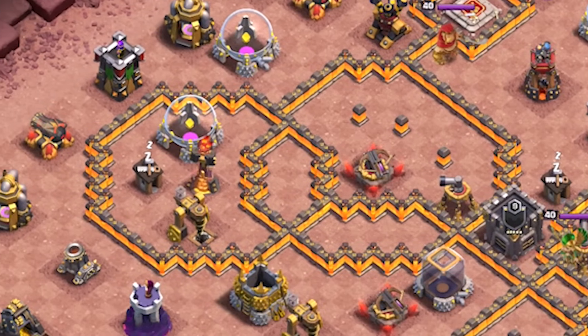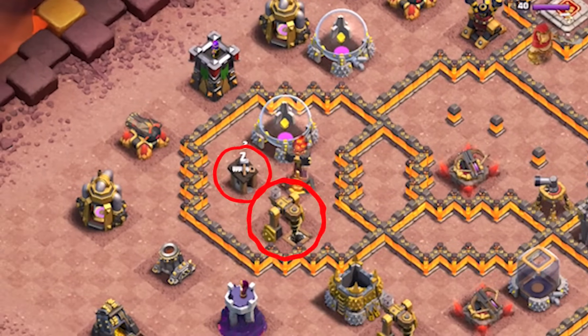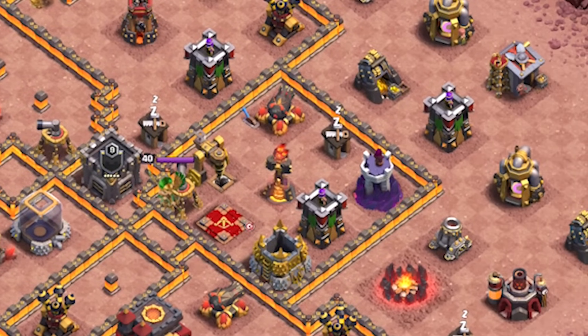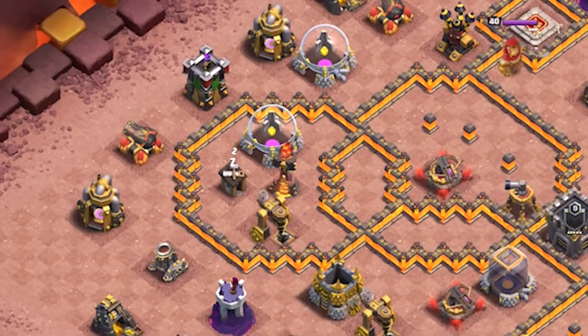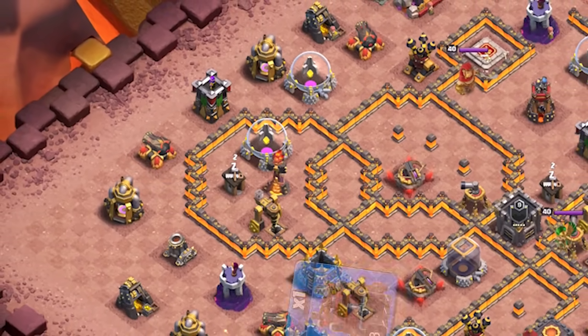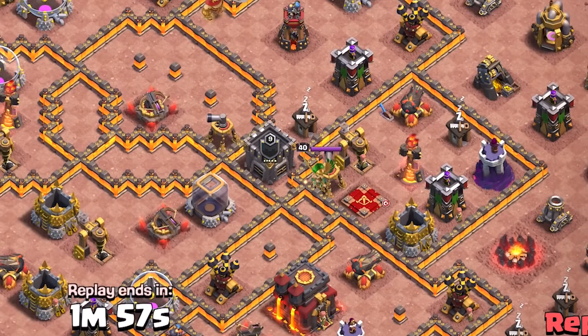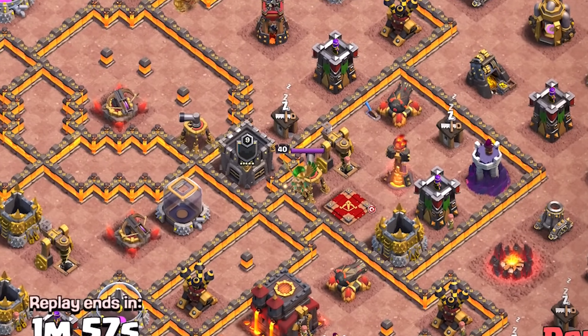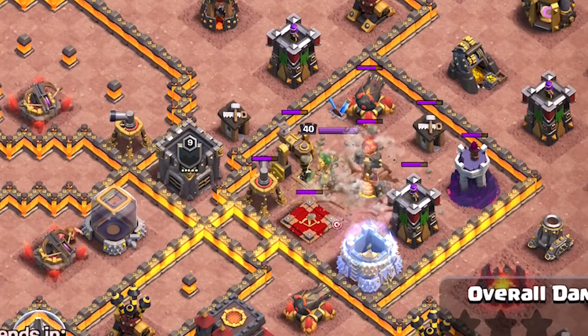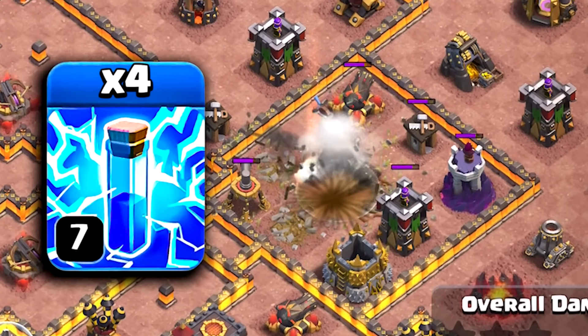If we zap the left side inferno tower we can also destroy 2 trash buildings, but zapping the right side also lets us get rid of the enemy archer queen, which is better value. Since the left side inferno is slightly in the outer areas of the base we can easily get it destroyed by the log launcher. So first of all we are going to use the earthquake spell to make as much destruction as possible, and then wait until the queen is next to the inferno tower to zap both of them.